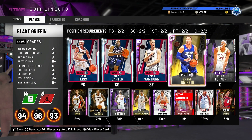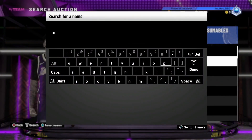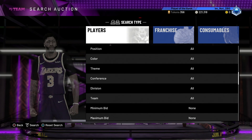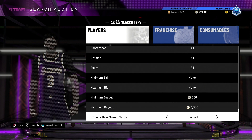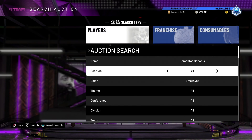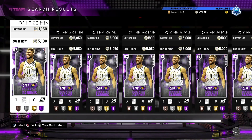Zach Randolph wouldn't have necessarily taken Blake Griffin out of the squad, but he would have given Blake Griffin a run for his money. I want to check what price Domantas Sabonis is at — I might just go and buy Sabonis tomorrow. His price might go down tomorrow; I definitely don't think I'll get him for 3,300. I was hoping maybe 5 or 6K.